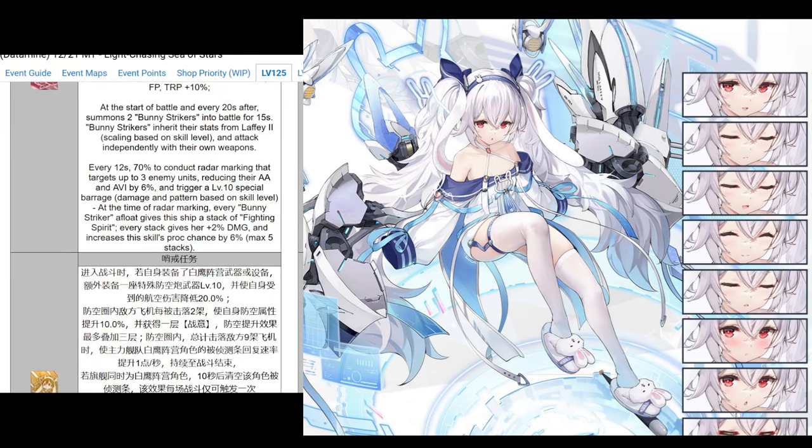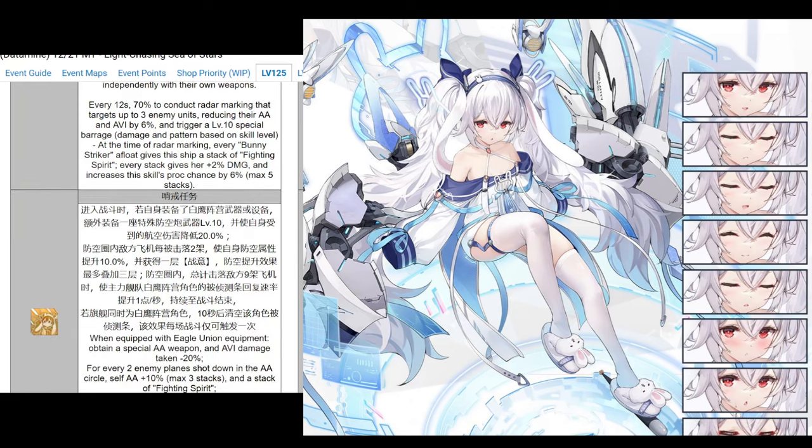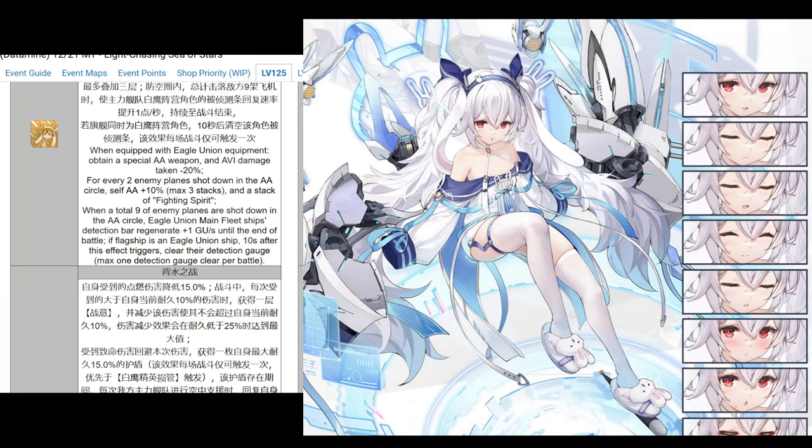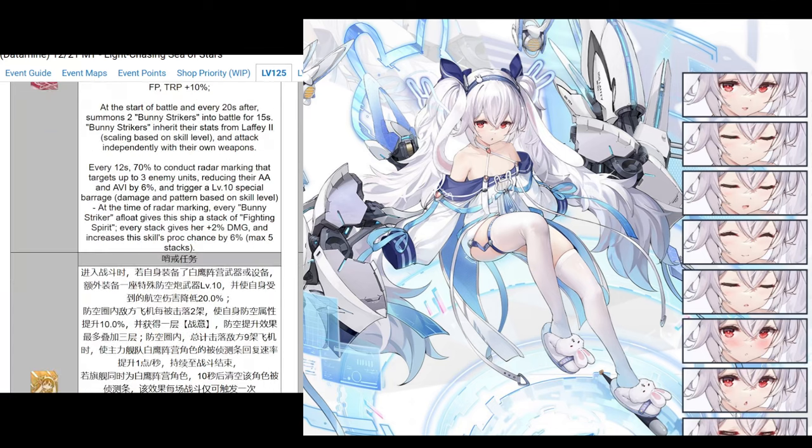She has summons that just shoot at things. She has a radar that can target up to three enemy units, reducing their AA and activation by 6%, and trigger a level 10 special barrage. At the time of radar marking, every bunny striker afloat - and there can only be two at a time with her - she gives a stack of fighting spirit. Every stack gives her plus 2% damage and increases the skill proc chance by 6%, up to a max of 5 stacks. So she can get up to 100% chance of proccing her radar scan, which is pretty cool.